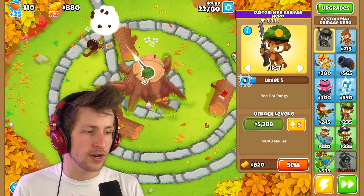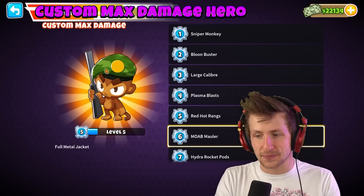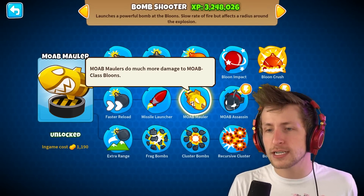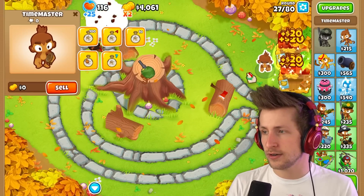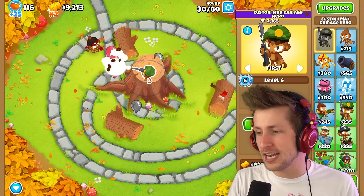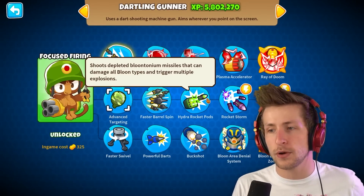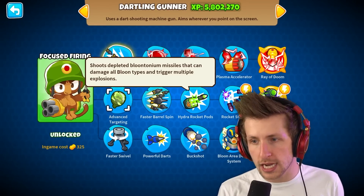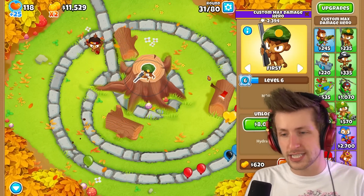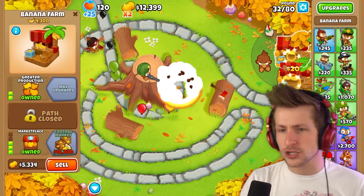For his level six, I decided to get Moab Mauler — it's like the highest damage upgrade in the game, doing much more damage to Moab class balloons. The next is hydro rocket pods from the dartling gunner, which allows it to pop all balloon types, triggers multiple explosions, and is just stronger overall — plus way cooler. Remember he has 14 more upgrades to go and he's going to be absolutely destroying these guys.